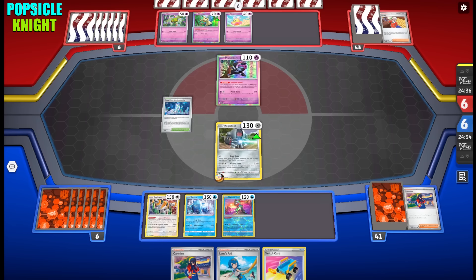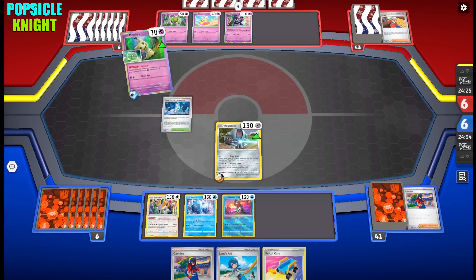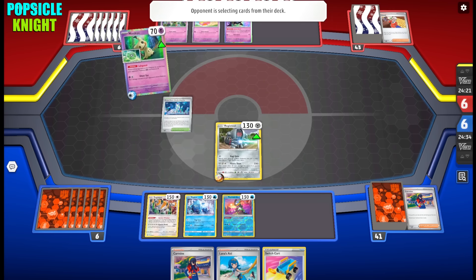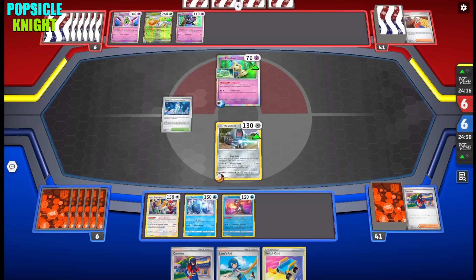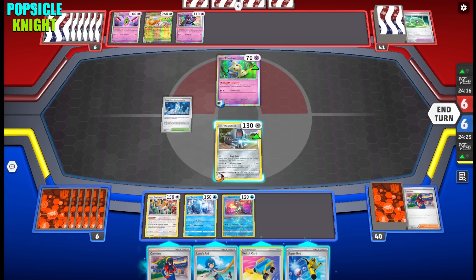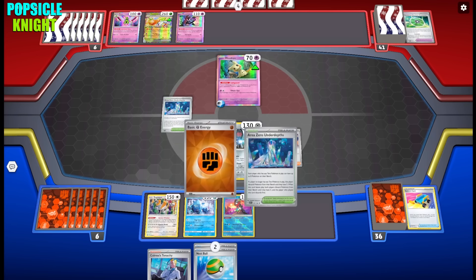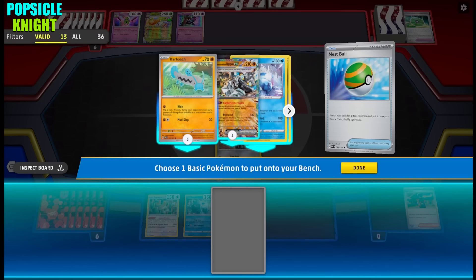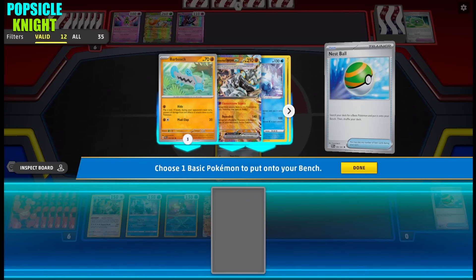We need to expand our bench so we need Ogerpon Pawn. We can use Registeel's attack to summon more Regis onto our bench. Thankfully we have Carmine again to draw extra cards. My opponent has Mimikyu and — looks like this is an Espathra build. They're gonna use TM Evolution to evolve into Espathra ex using Mimikyu, and a Xatu. Xatu has the ability to accelerate a Psychic Energy to one of their bench Pokemon and draw two cards.